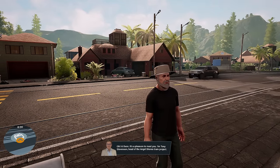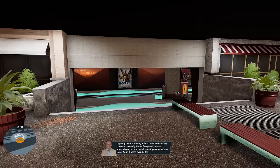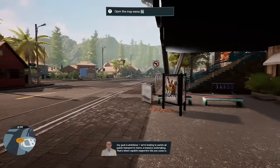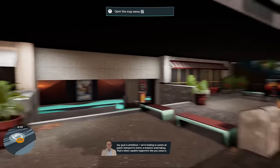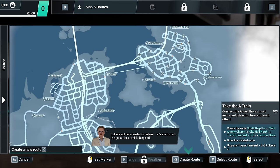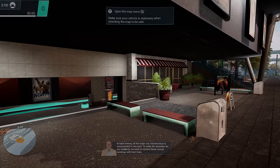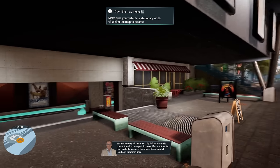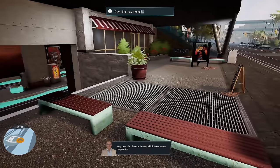It's a pleasure to meet you, I'm Tony Stevenson, head of the Angel Shores tram project. I apologize for not being able to meet you face to face — I'm out of town right now. Of course you are. Everyone I've asked speaks highly of you, so let's see if you can help us make Angel Shores even better. Our goal is ambitious — we're looking to switch all public transport to trams. Step one: plan the exact route, which takes some preparation.